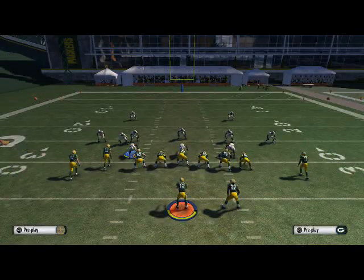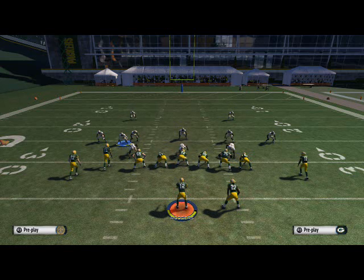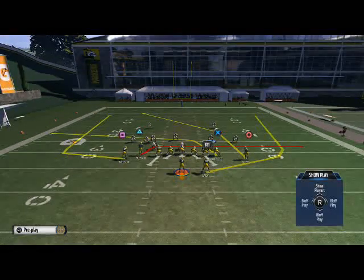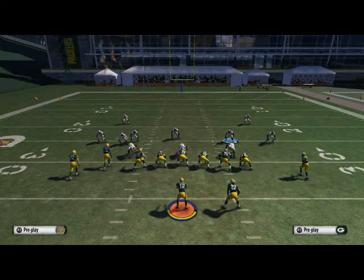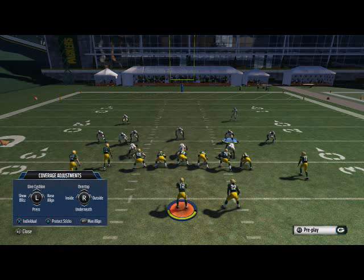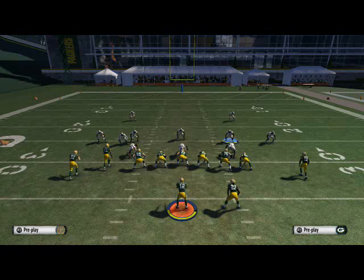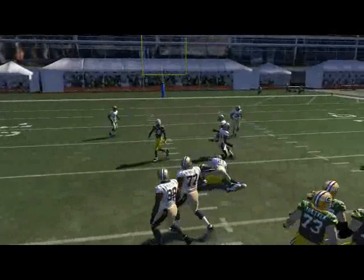The first tip I want to go over is coverage assignments. There's one specific adjustment I want to make you guys aware of, mainly for situations when you're facing a 4th and 2 or even a 3rd and 10. What I like to do on, say, a 3rd and long where they've got to get to the 20-yard line, is hit the coverage adjustment — Triangle on PlayStation 4 or Y on Xbox One. What it's going to do is protect the sticks, meaning that any route that goes 10 yards, they're going to play that hard. Here you see I'm going to try to hit this crossing route — they're going to let it sit underneath the first down marker and make the tackle.